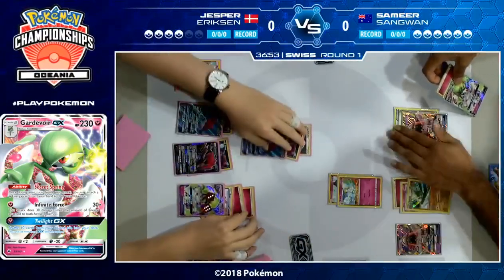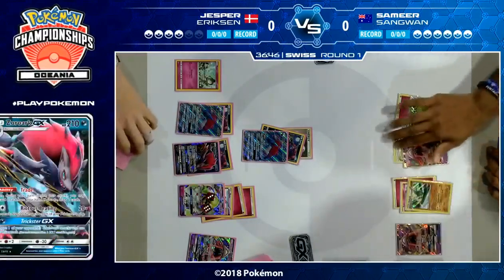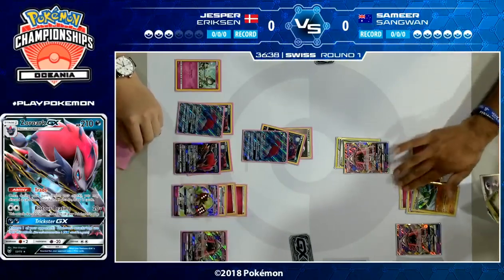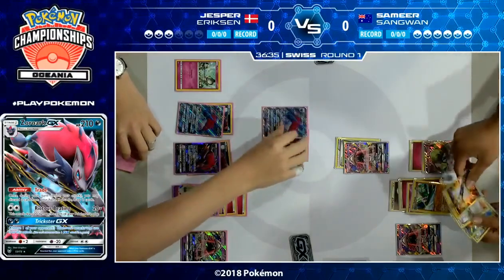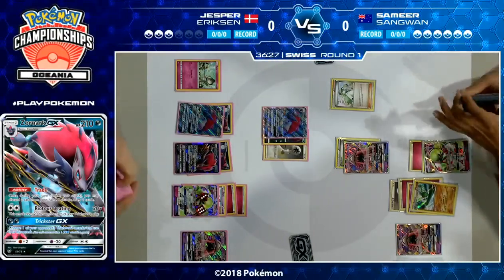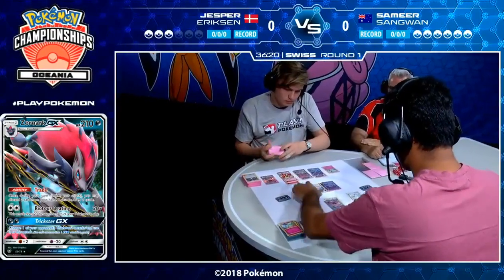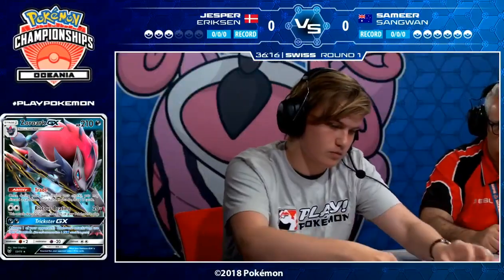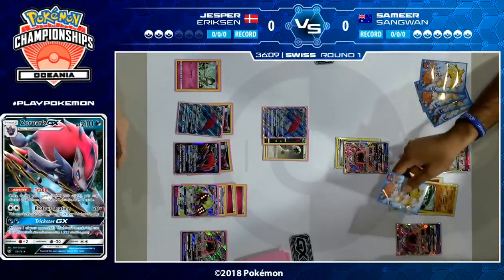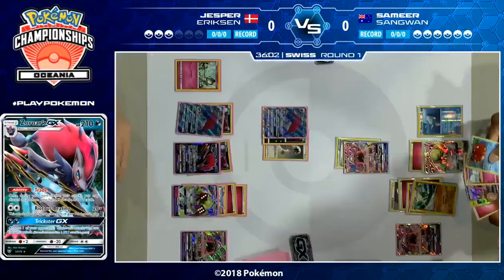We see a Guzma here from Jesper. What he's going to do is take a KO on a Kirlia with a Zoroark, and he's got to know that Zoroark's getting KO'd by Gallade next turn. But I think he's saying, I don't really mind, because I think this is putting me far enough ahead where I can afford to lose this Pokemon. It also puts him on an odd number of prizes, so if Samir does use Gallade, he'll take another single prize, and then he just has to knock out a GX to win the game.